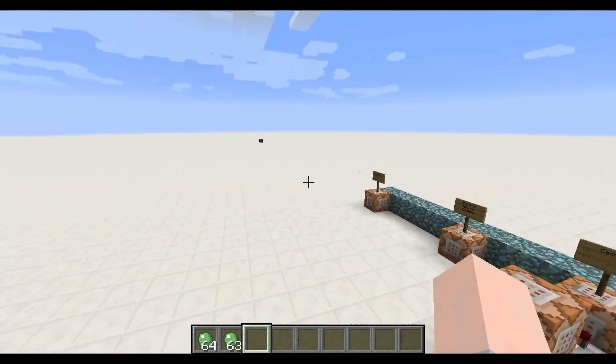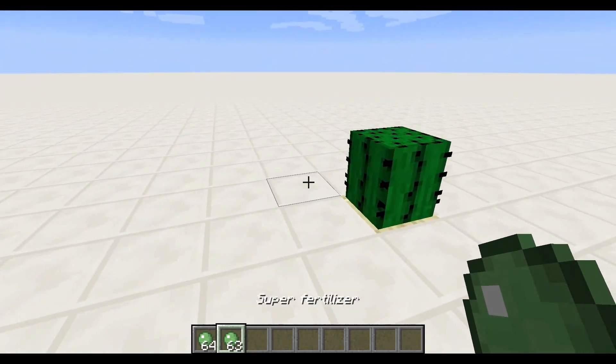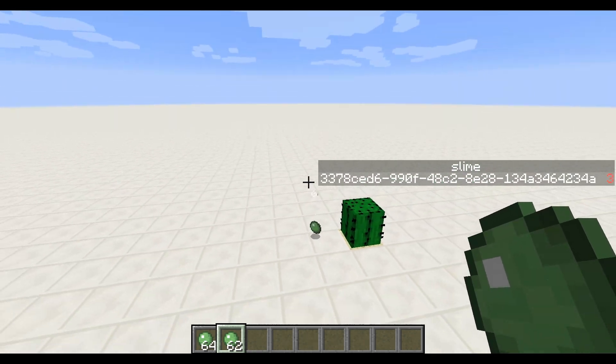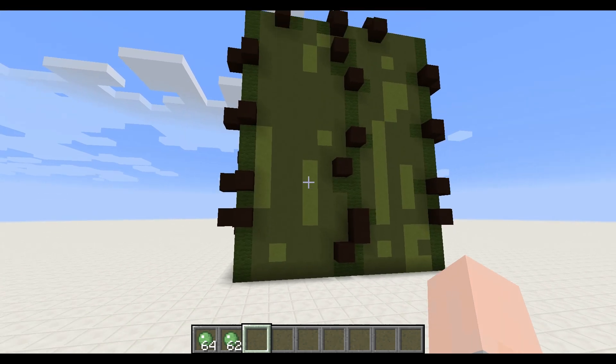Now that you know how it works, let's use the super fertilizer on that cactus. The cloning should start at a score of 13. And here it is.